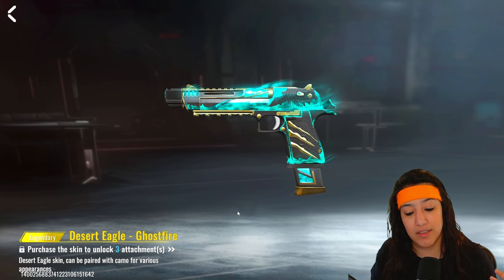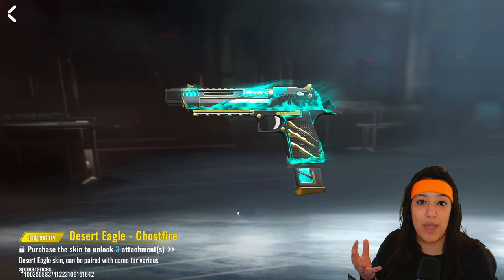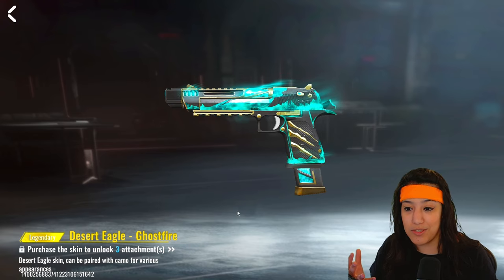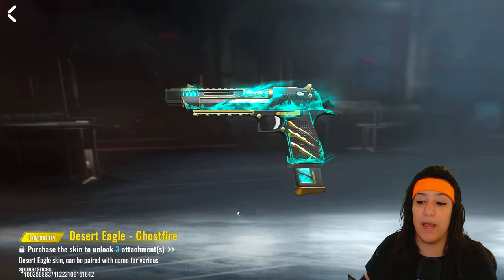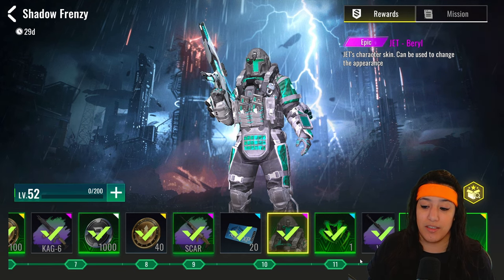The level one reward is actually a Desert Eagle skin called Desert Eagle Ghost Fire. It has the same kind of vibe as the free Imp skin. It is absolutely stunning — it's an animated skin and you get it unlocked on level one of the Striker Pass. Very, very cool.